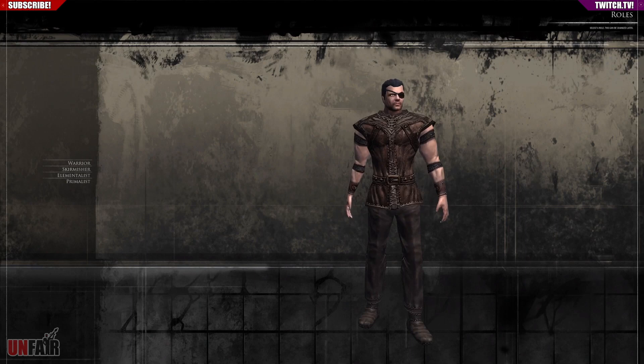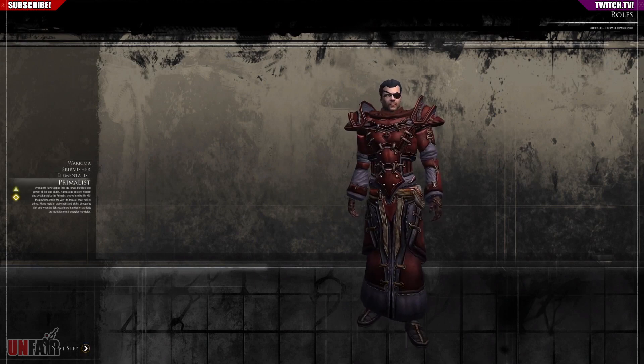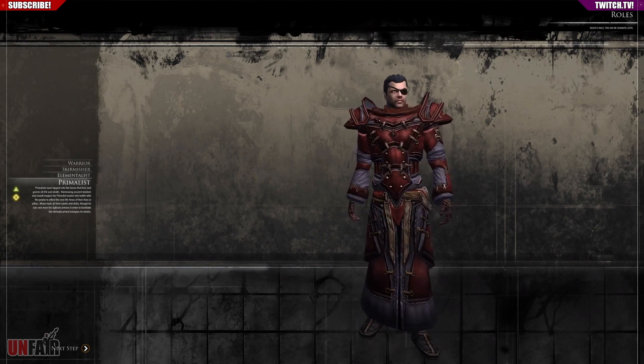Now we get to pick a class — there's a warrior, a skirmisher, an elementalist, and a primalist. I'm gonna bet that the primalist is a healer. It says he taps into the force to fuel and govern all life and death — yep, you are a healer. He looks really cool, and so does the elementalist.